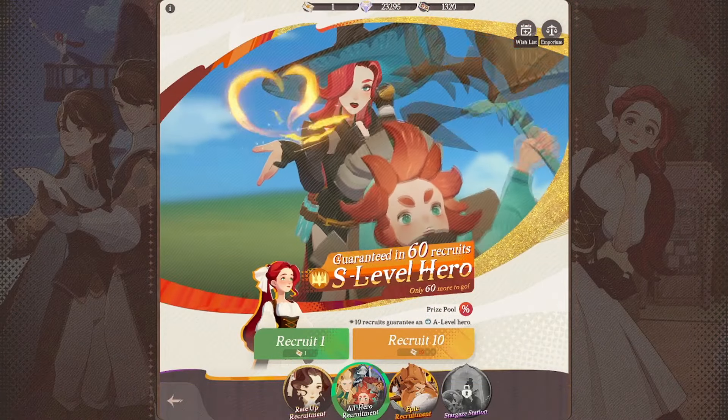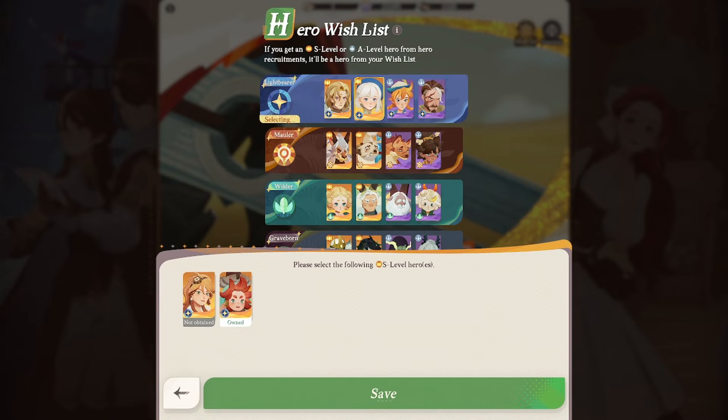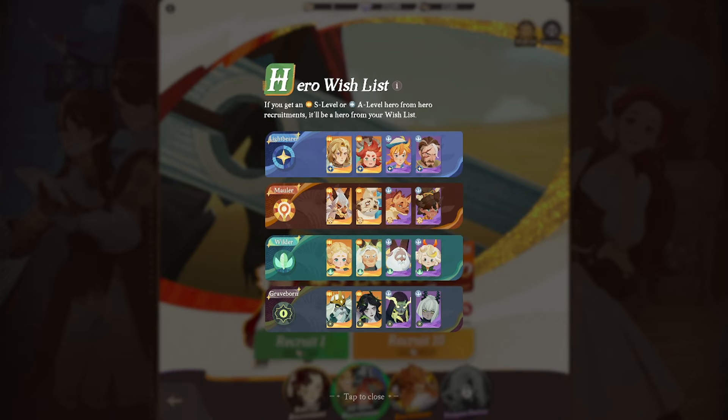Next, let's quickly talk about the wish list. It's a function you should be aware of in case you haven't encountered it in other games — it's going to help you narrow down and pinpoint characters you might want to get. Since the hero pool is quite large, we really want to maximize our chances at getting what we want. If you're a more power gamer type, try to pick up the units that are very strong and will carry you throughout the game.